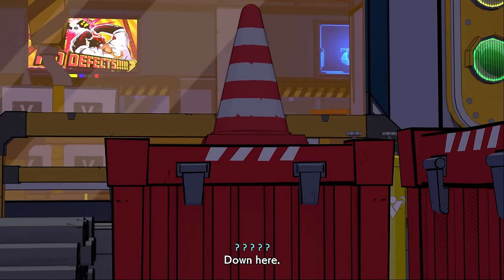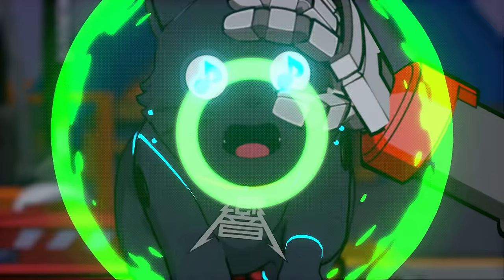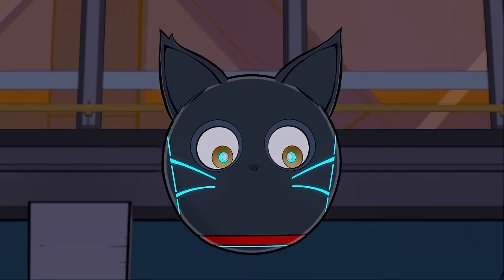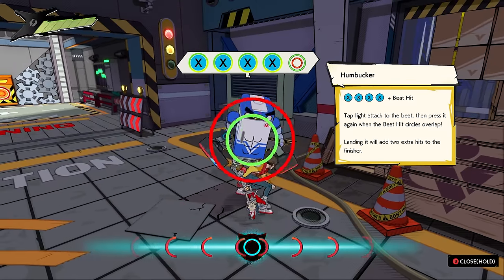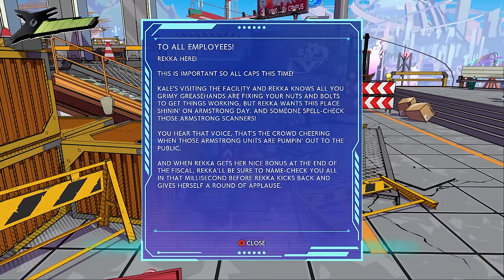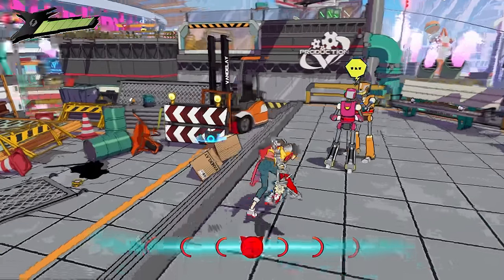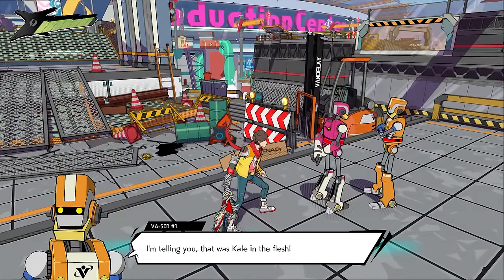After defeating a few more enemies, I meet a new face and synchronize with 808. 808 unlocks the beat hit, which grants access to heavier hitting attack finishers and special attacks in the future. I continue along the first track until I find my first Vandalay vlog — another collectible I'll need to find all 77 of. That's just one of the many collectibles in this game.